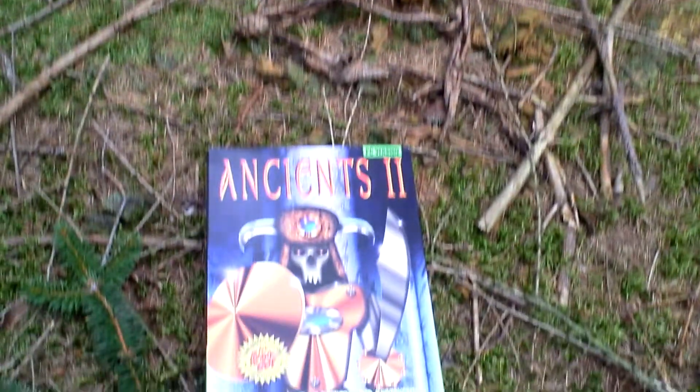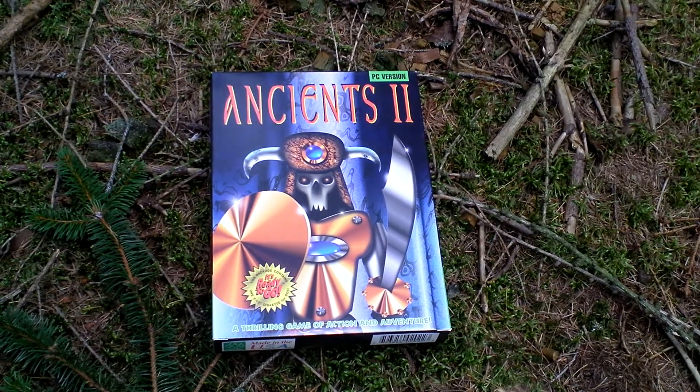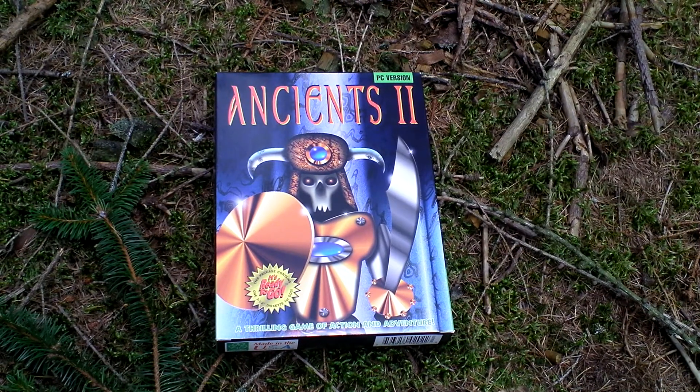Hi folks, my name is Hermit in the Forest. This is my unboxing of Ancients 2. The subtitle of this role-playing game is Approaching Evil, although it isn't written directly on the box.